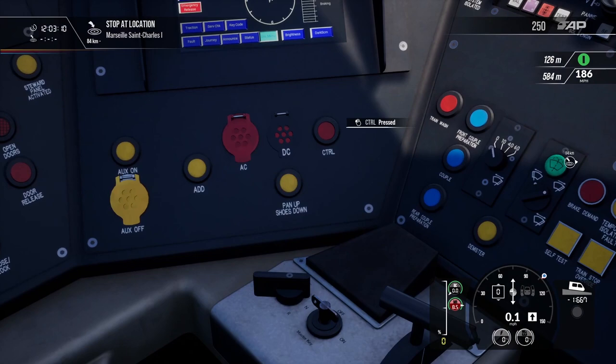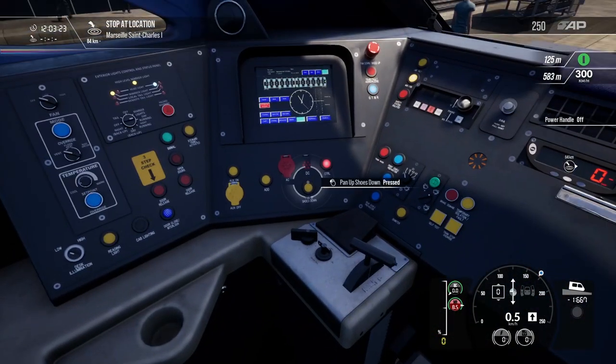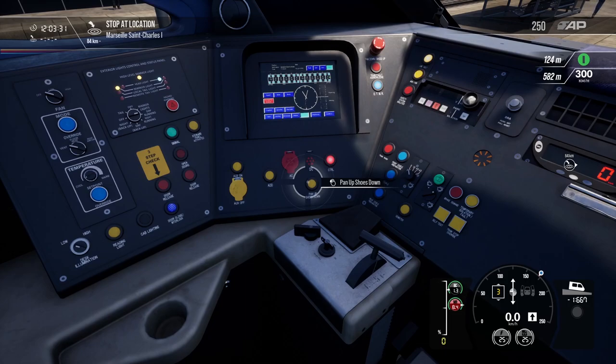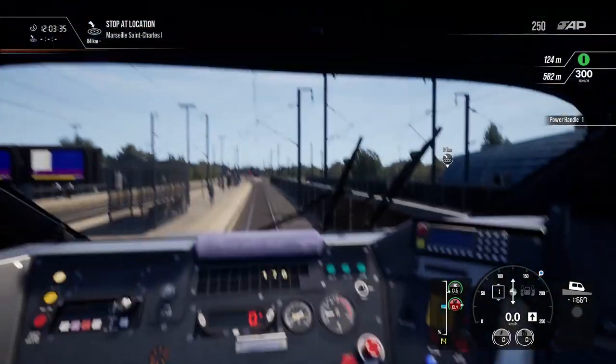I'm a genius. Alright, we'll go CTRL — pan up, shoes down. Mouse sensitivity is off the roof. Right, that's good. Okay, now we can go. Does the pantograph up? Yes, it is. Yes, there it is.